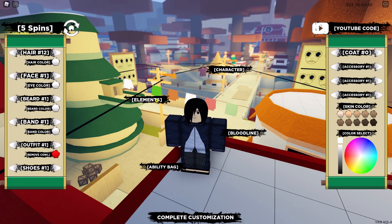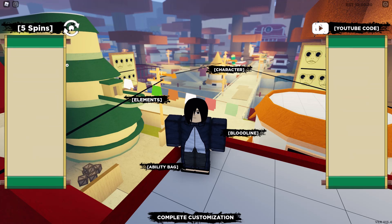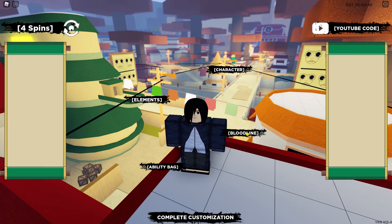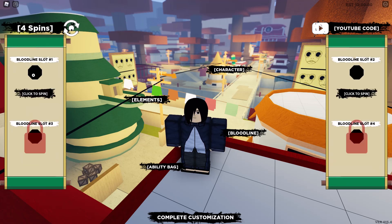So what you want to do first is go to your elements. You already have one slot filled and then you just want to spin for one slot. These are what you're going to use for fighting. So I got lightning style.